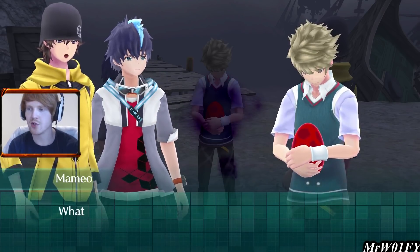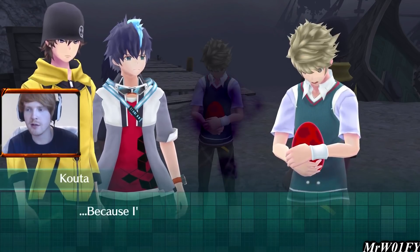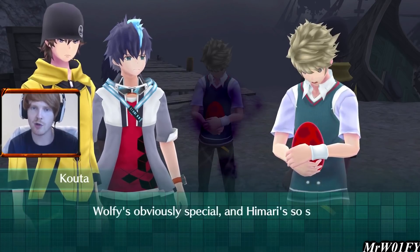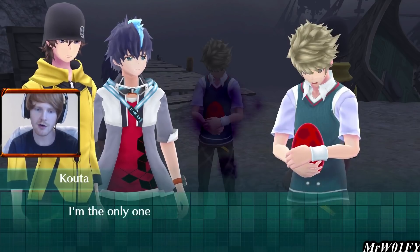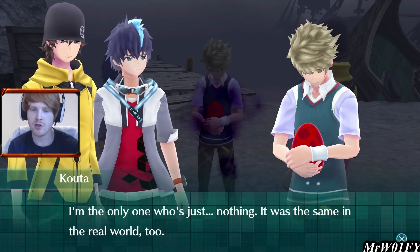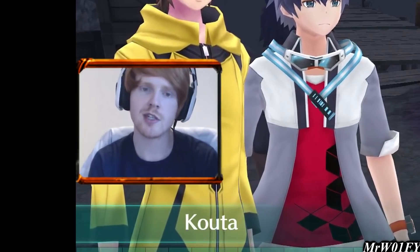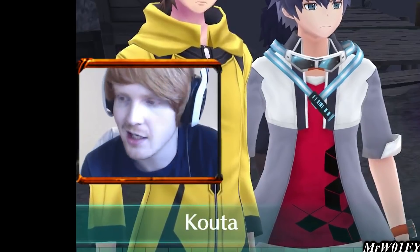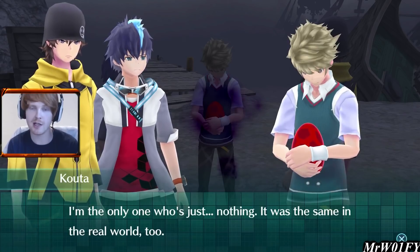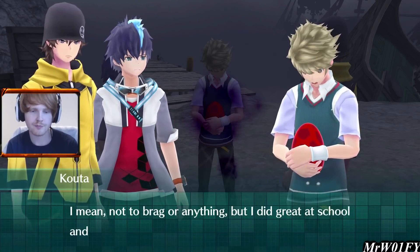Kota is sorry to Yukimura. We've got this balance between characters flipping out their Digimon and then getting apologetic and realising what they've done. This time it's Kota's turn for an understanding. He says he's the only one who's nothing — and it was the same in the real world. Kota is voicing the concern that he feels powerless and is the weak one in the group, and apparently that was the same in the real world too. Which kind of sucks, but he'll come around.